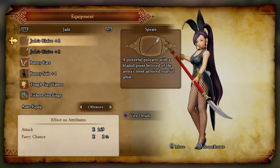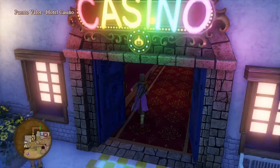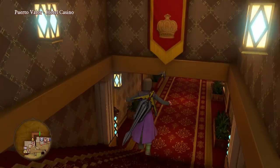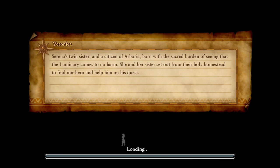Next up we have the bunny suit, and this is going to require us to have unlocked the casino in Puerto Valor. Since the quest itself is picked up from the same city — Puerto Valor — and the casino is accessible from the get-go when you get here, it won't be a problem getting this item. Head into the casino.